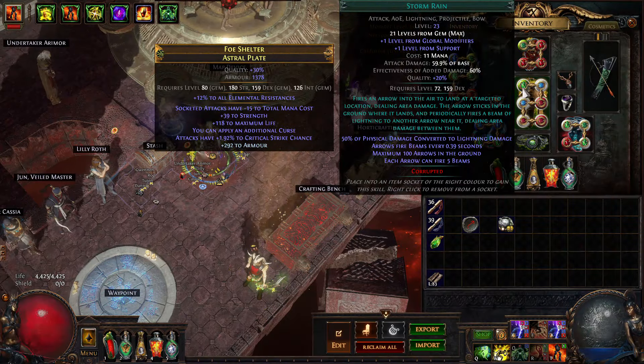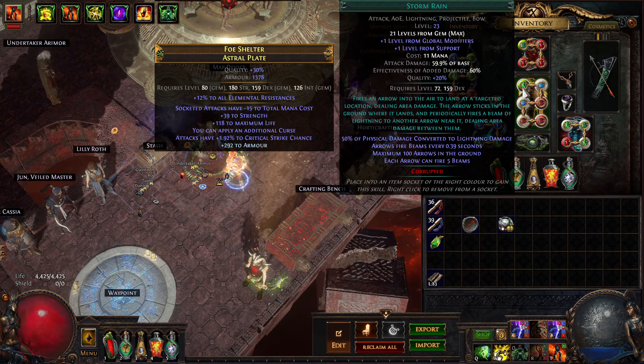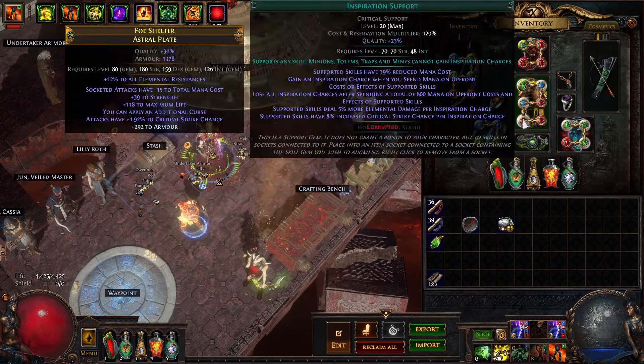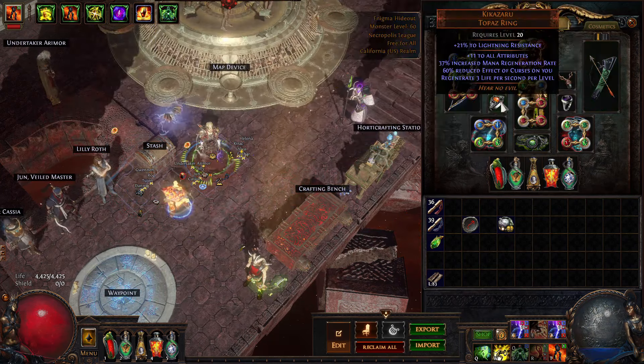This is my lightning arrow build from earlier in the league, and I made two changes. I replaced lightning arrow with storm rain — regular storm rain, not the alternate transfigured versions — because they're expensive and they're not all that helpful. I like having multiple arrows.